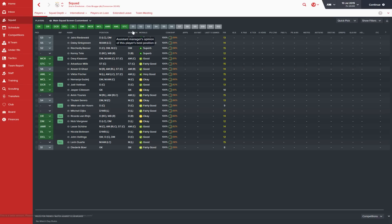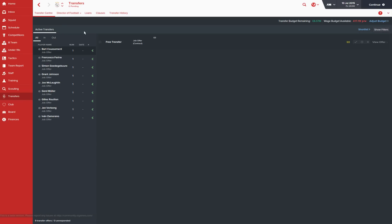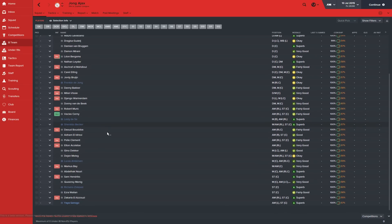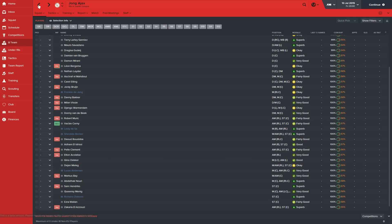This is the starting squad for Ajax. The biggest change we've probably made is getting rid of Yaya Sanogo — he starts on loan from Arsenal. I decided pretty early on that his attributes just weren't going to fit the team. He's not enough of a creative player, and his finishing and anticipation are quite weak — big stats in this tactic. So I terminated the loan straight away and he's gone back to Arsenal. He was earning 22k a week, which is quite a bit for an Ajax player.